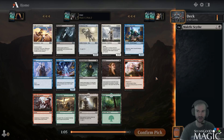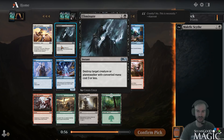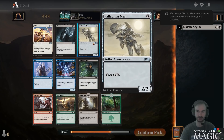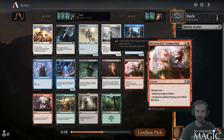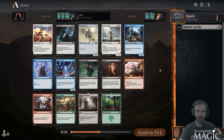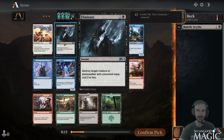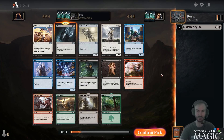Follow-up pick: Eliminate. It goes well with our scythe because it's cheap removal that deals with quite a few things. There's also Palladium Myr which is good for any deck - you play it on turn three, you can play a six-drop on turn four or two three-drops. That's pretty accelerant. I'm more on board with picking the best card early, but if it's equal or close I'll try to connect with the first pick. Eliminate is good removal, I've seen it played quite a bit in this format.